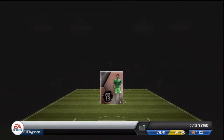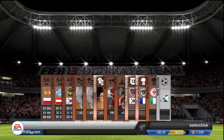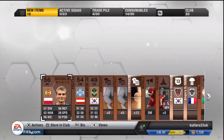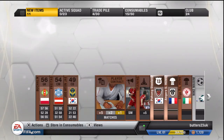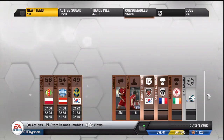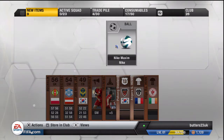Straight on to another pack and we've got Butcherlick. Don't think he's rare looking at that. More contracts, and loads of kits and badges — tends to always get a lot of kits and badges for some reason at the moment.